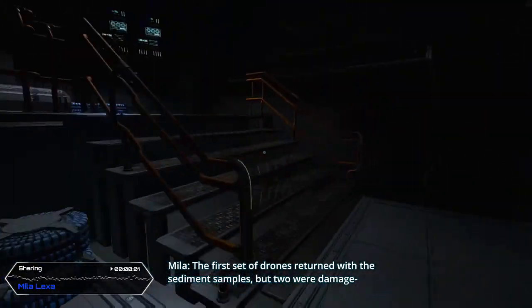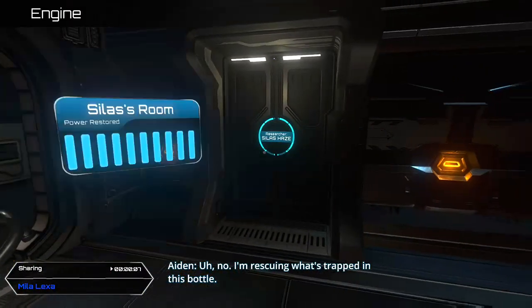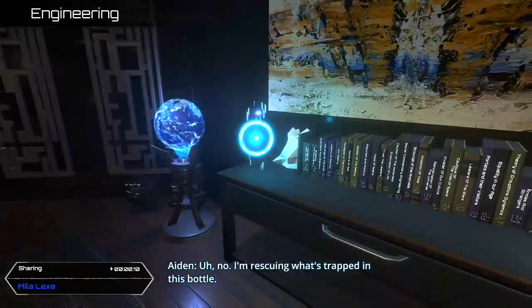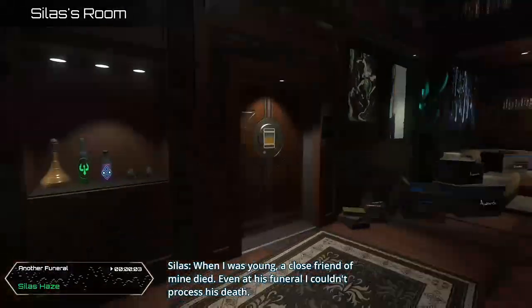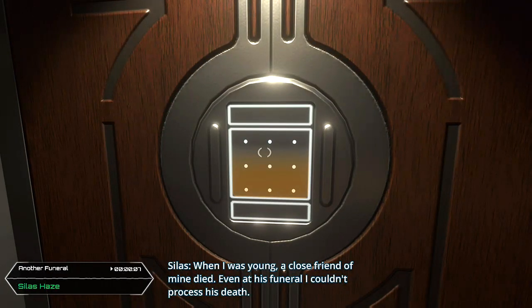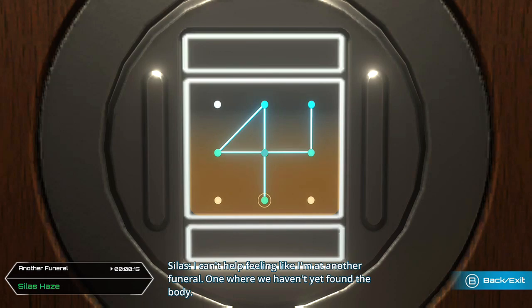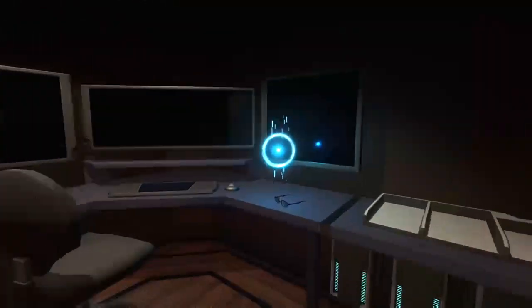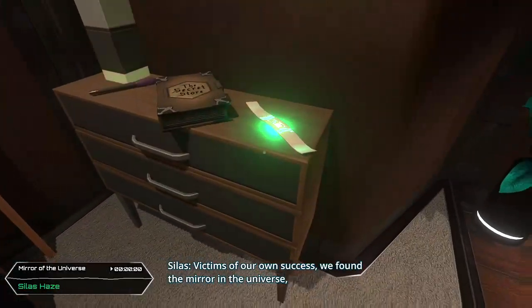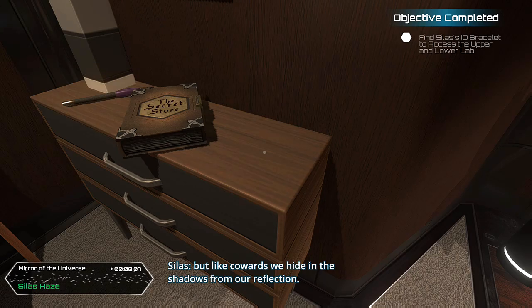Across the hallway you'll see a door into Silas's room. As soon as you enter, you'll see audio log number eighteen. Head down the stairs to the lower area where you'll find the lock to Silas's locker. Interact with that panel — start at the bottom center and follow the input pattern. That will unlock Silas's closet. Inside, pick up audio log number nineteen and immediately to the left you'll see his bracelet. Picking up his bracelet unlocks two achievements: one for finding Silas's ID bracelet and one for completing all puzzles.